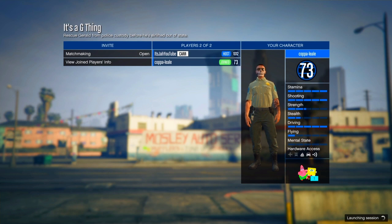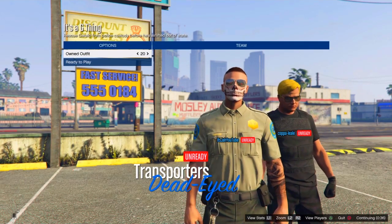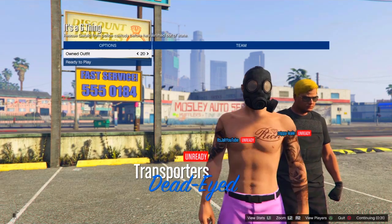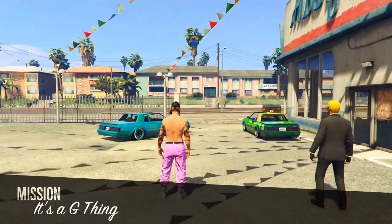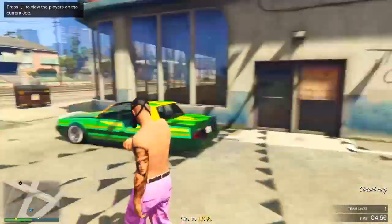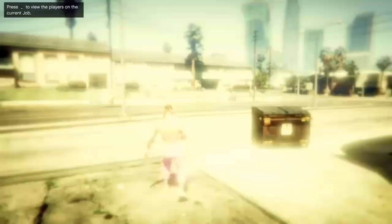If your outfit is in slot 20 you want to switch to the left; if it's in slot 1 you want to switch to the right. I switch to the left and just ready up — it should show the correct outfit. Once in the mission, walk around for about 5 to 10 seconds, then quit the job through your phone.